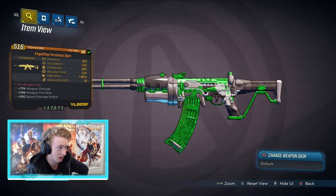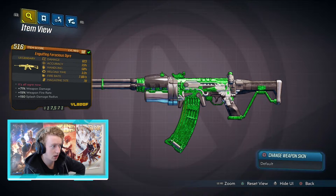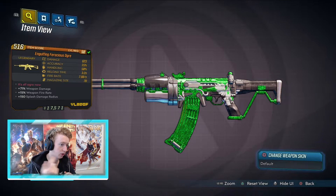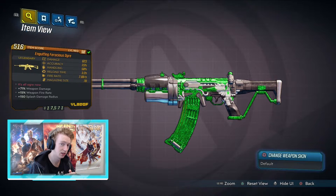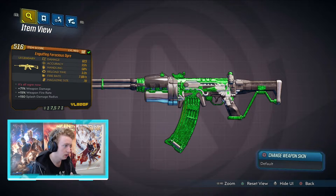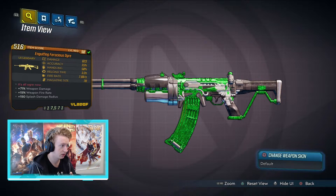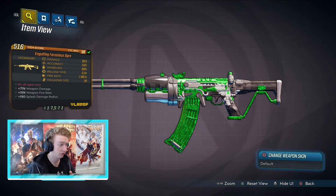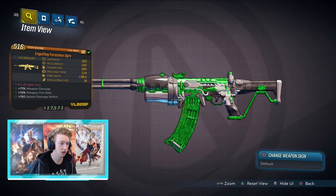Let's just go through the stats. Damage: 623. Accuracy: 15%. Handling: 58. Reload time: 3.2, pretty average for an assault rifle. Fire rate of 7.88, but it's one where you hold the trigger longer and it shoots even faster — pretty damn good. Magazine size 70, which is disgusting, almost unlimited ammo. The red text reads 'It's All Ogre Now.' Added bonuses: 71% increase in weapon damage, 15% weapon fire rate increase, and 150% splash damage radius because all the bullets are explosive.